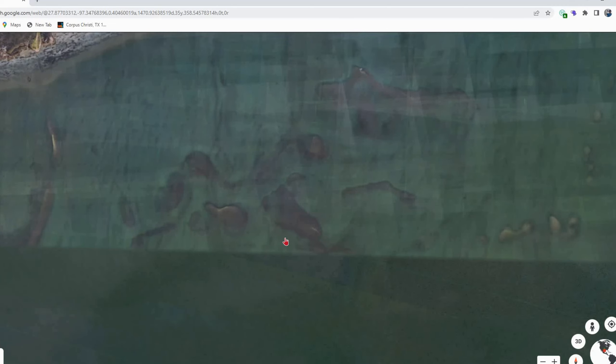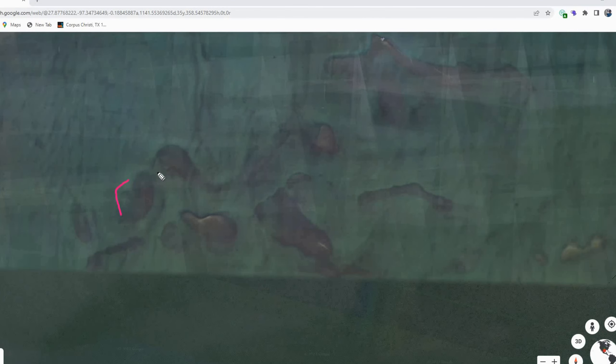Just go out there and try it. So I'll give you some examples of oyster reefs. Here's some deeper ones right here — all of these dark patches. These are all oysters: all of this, and this, and that, and all of these. These are all oysters in here. That's one example of some oyster reefs.